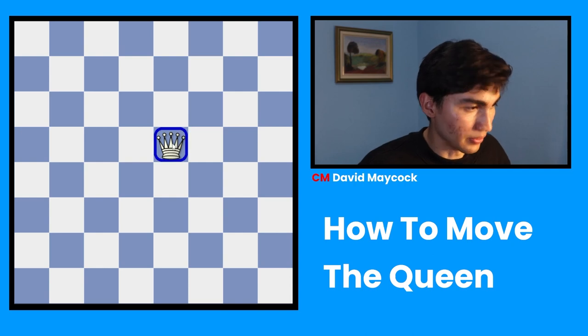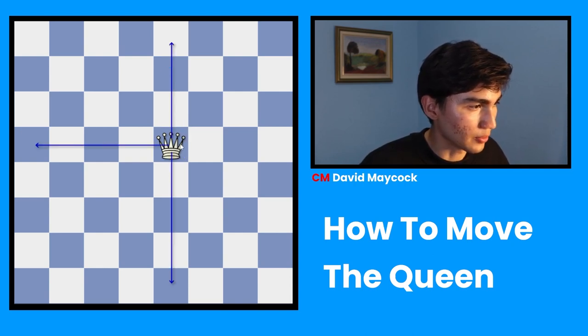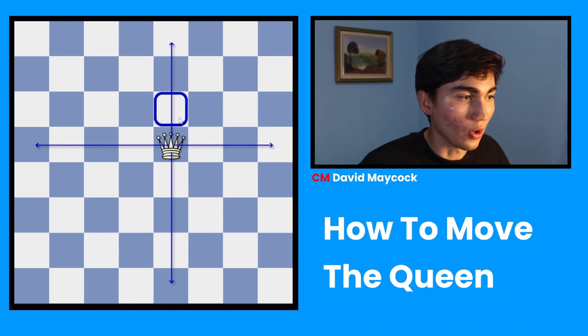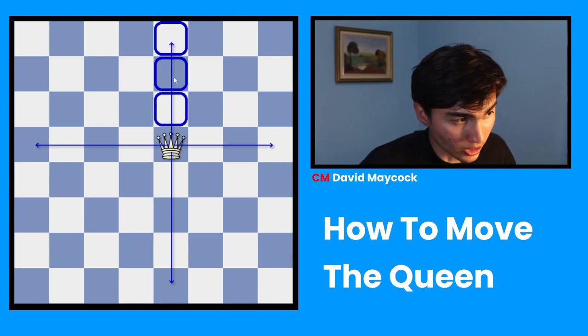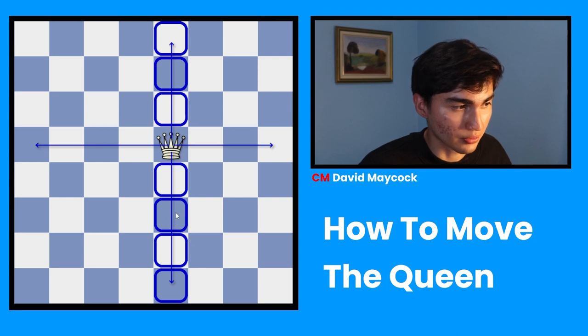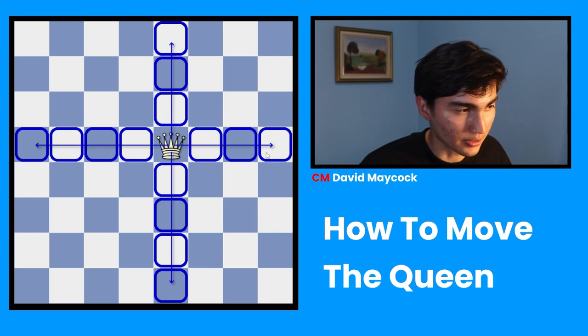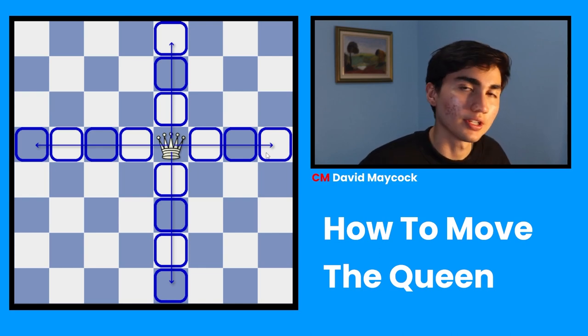This queen, from the center, can go up, down, left, right — it can go one square up or all the way up, and the same applies in every direction. And yes, the queen can go backwards. Many people think the queen cannot go backwards, but that's not true. The queen can go up, down, left, right, forward, backwards, and to the sides.